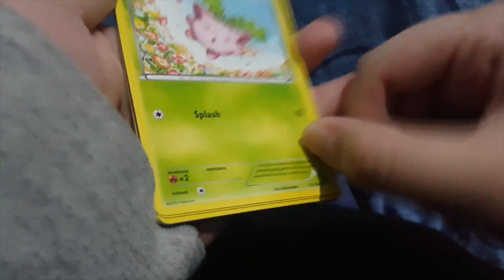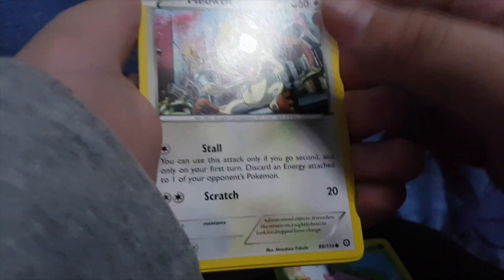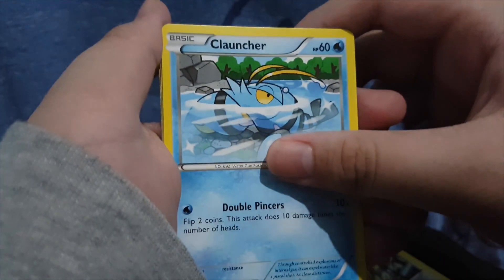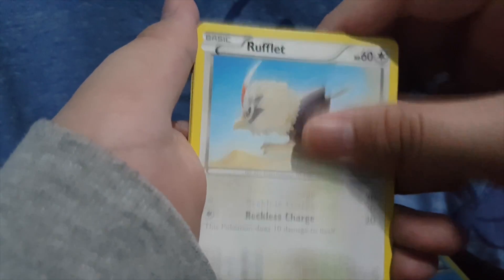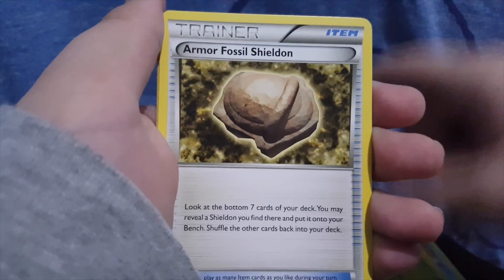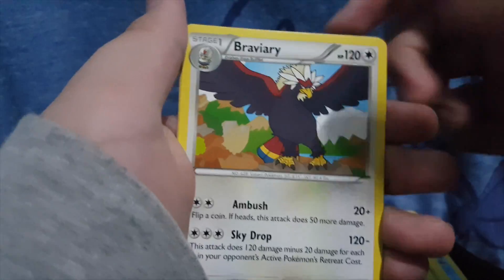We got Hoppit, Meowth, Cloncher, Trellos, Rufflet, Skiplum, Armored Fossil Shieldon, Braviary, a Reverse Hollow Shift, Reverse Shifter, and a Jump Loft.